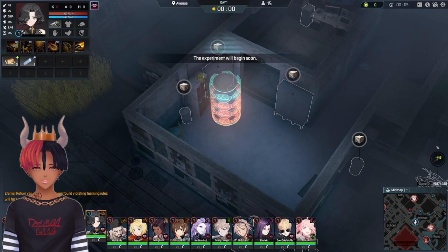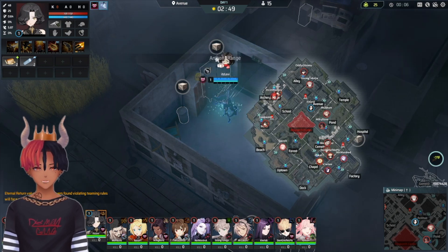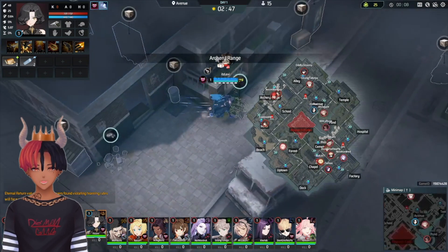First thing you should do with any character is check your starting zones. For this build, Rozi can start Hotel or Avenue. I personally like starting Avenue because it goes a little smoother. If Hotel is much more packed than Avenue though, you should start there. In this case, I start Avenue. For Avenue, you'll want these 2 specific spawns and if they're open, you'll want to run to them.